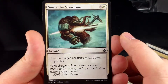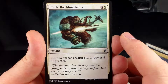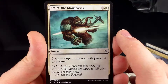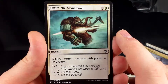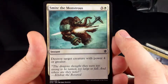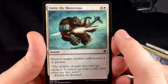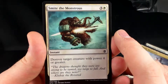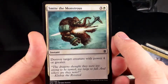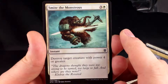Smite the Monstrous — this one hurt me when I was playing Mardu quite a bit. It's 3 and a white: destroy target creature with power 4 or greater. If you get this card, you should be playing it. There are so many cards that may not fit with a particular clan flavor-wise, but as long as you have the colors to play it, you should. Mardu, Jeskai, Abzan — they all have white, and there's really no reason not to play this card.